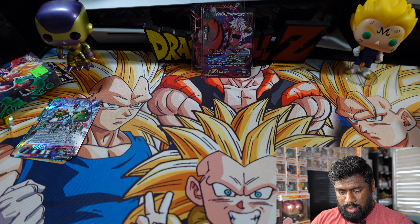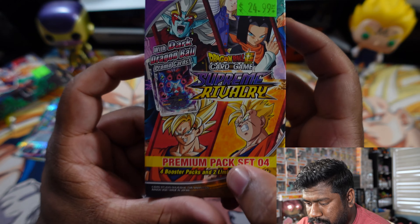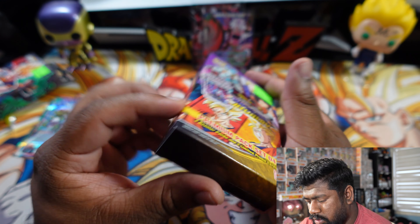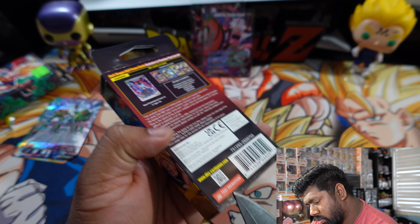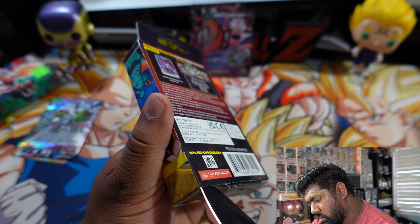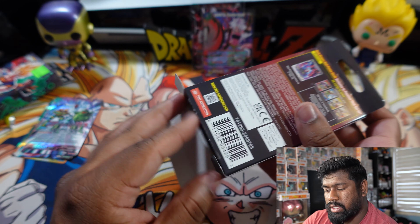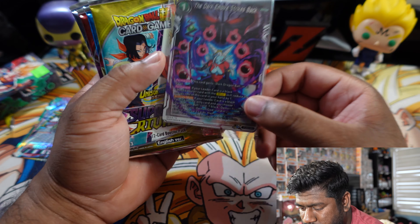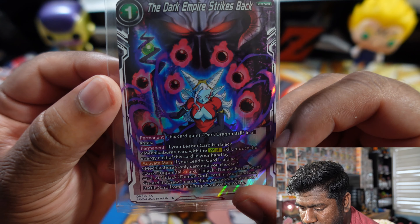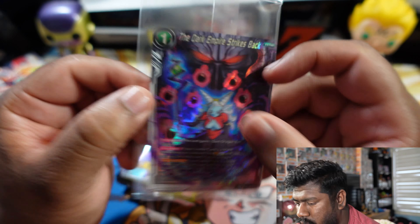Next box we'll do Supreme Rivalry. Get our unboxing knife out again. These Dragon Ball packs are a lot harder to open than Yugioh — I used to collect Yugioh, but now I'm transitioning towards Dragon Ball. We got a promo card here: The Dark Empire Strikes Back — that's pretty nice.